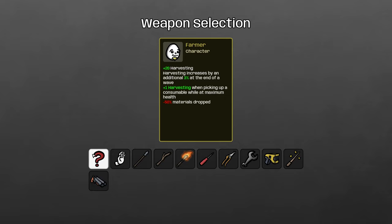Hello my friends, and welcome back to another Brotato class guide. Today we're covering the Farmer. The Farmer is an economy class, pure and simple.